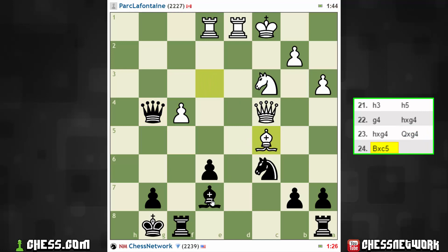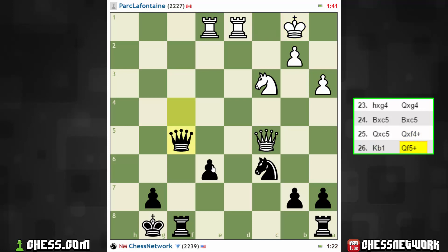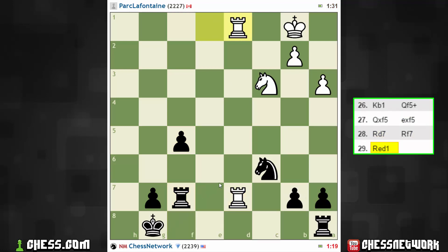Bishop takes there. Let's take here first — I think I could force the queens off. Let's take here with check, and then here. I'm up two pawns, actually. Very surprised. In the end I am up a couple pawns, so let's neutralize the rook. Bring on all trades — I'm a fan.